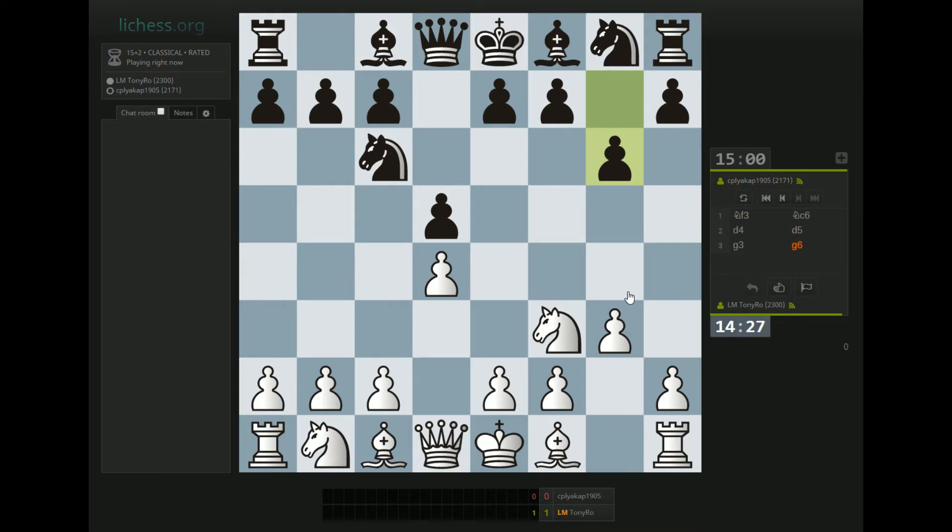Knight f3, Knight c6 — you don't see that every day. Bishop g2 is just the natural move but I'm thinking about c4, d takes c4, d5 — Knight b4, Knight c3. I feel like I have a strong initiative there, and now that he's played g6 it's awkward — he doesn't really want to go e6 anymore. The thing I like about playing c4 now is that if I go Bishop g2, Bishop g7, c4, d takes c4, d5 can be met by Knight e5 because the bishop controls the e5 square. So I'm going to play c4 now.